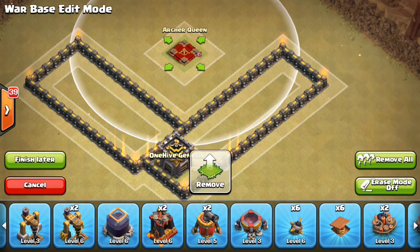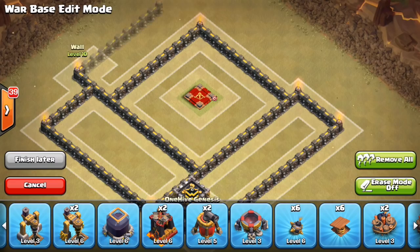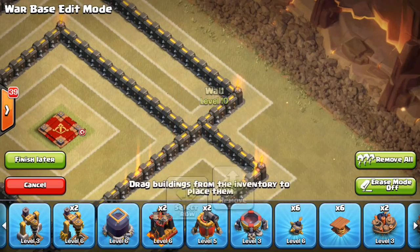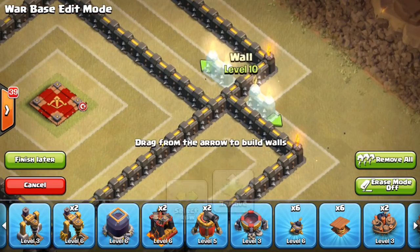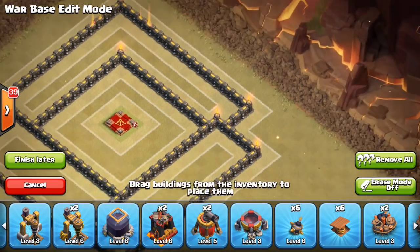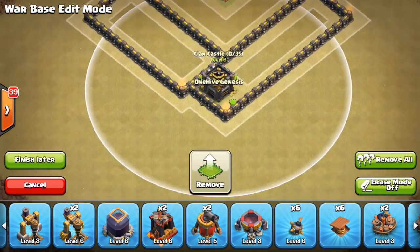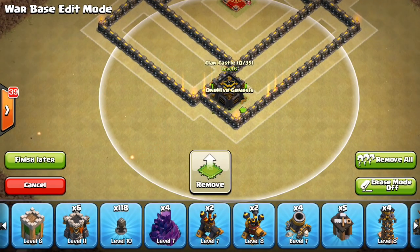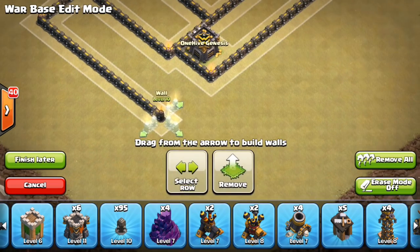I'll start with the Queen up here — you can see the compartment start to take form. I'm going to fill this in with the typical Queen structure around here to help protect her. I want to make sure there's enough space for a typical 3x3 building to fit there to help protect her, but right now she's pretty snug. Let me move this out one more just to make sure she doesn't get Queen walked and she's not gonna aggro anything.